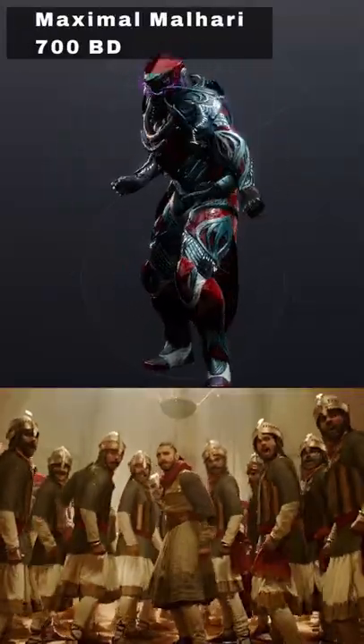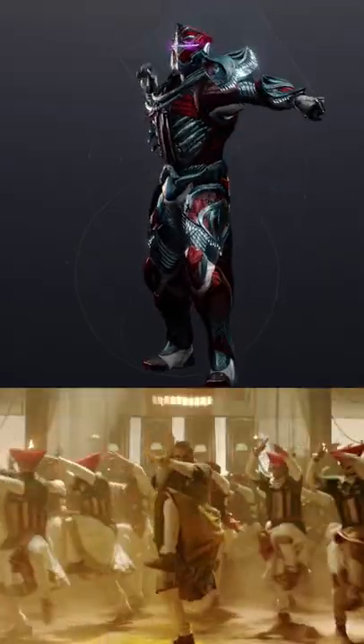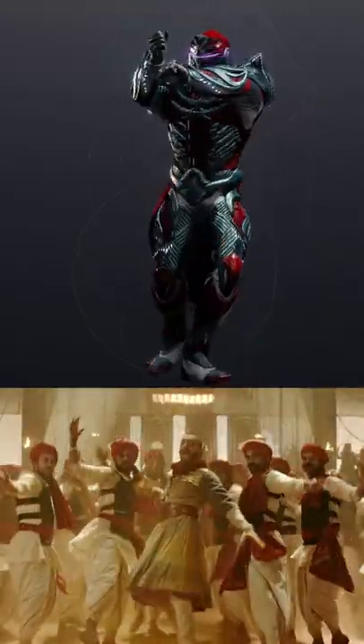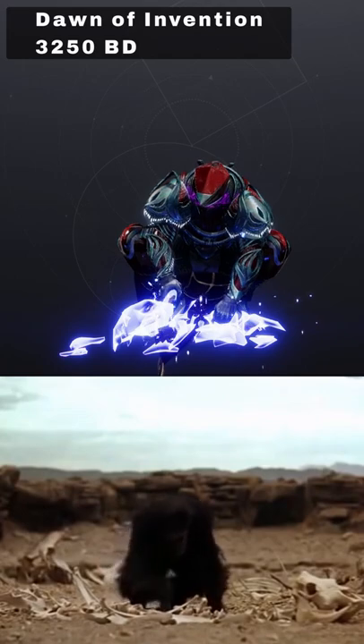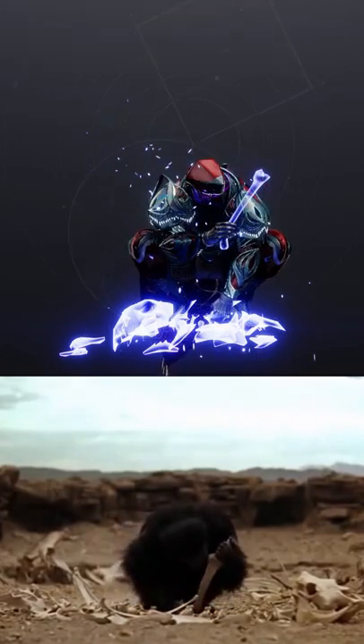Next up we have the Maximal Malahari Dance available for 700 Bright Dust, and I believe this one is from a Bollywood movie. Next up we have the Dawn of Invention Emote for 3250 Bright Dust, from the movie 2001: A Space Odyssey.